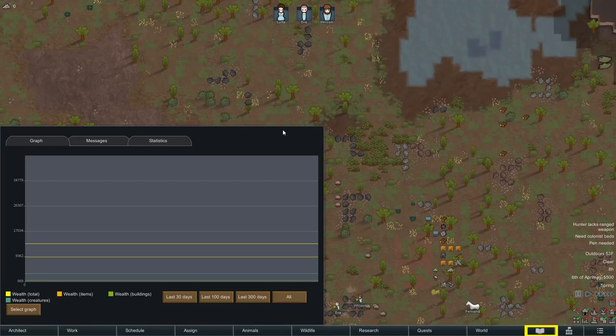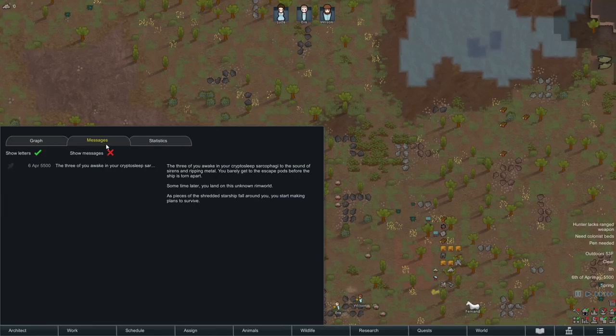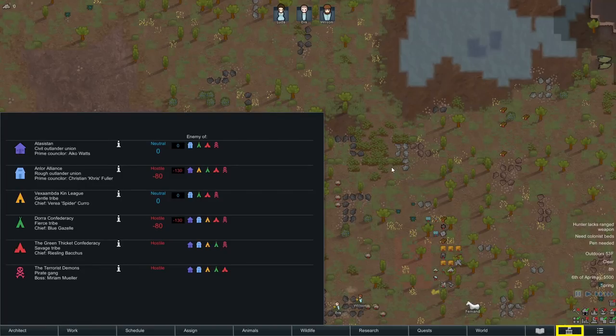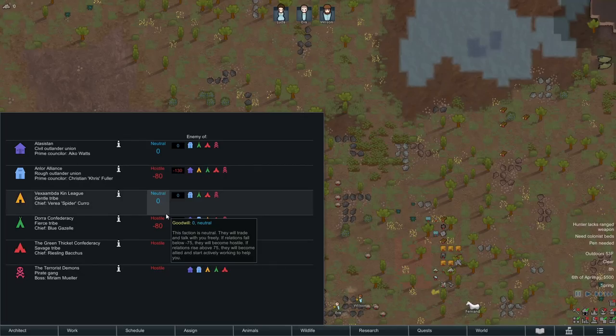The History button opens a bunch of information about your colony, including a graph of colony wealth over time. Any time you get a new pawn or have nice things in your colony, wealth goes up — and colony wealth controls how your storyteller scales the threats it sends you. The more wealth, the more intense the threats. The Messages tab is a record of in-game alerts, very useful for reviewing anything you closed too quickly. The Statistics panel is a text summary of your colony. The Factions tab shows your current standing with different factions — you can improve relations by releasing prisoners, trading, sending gifts, and attending peace talks.